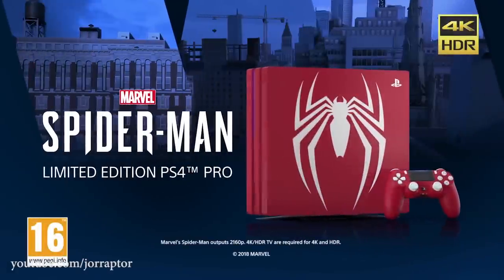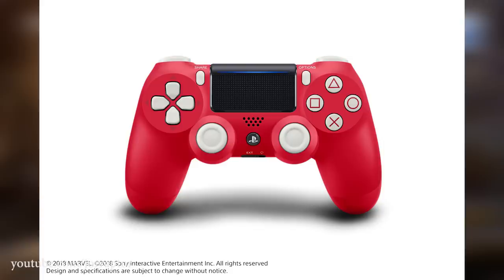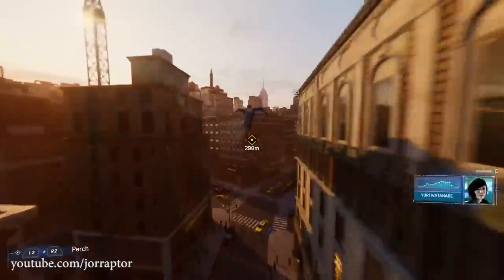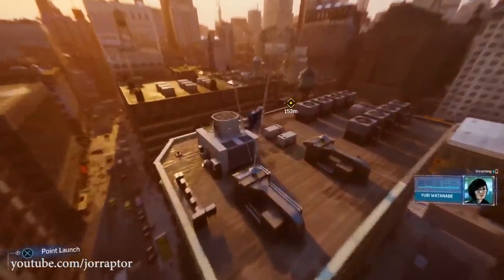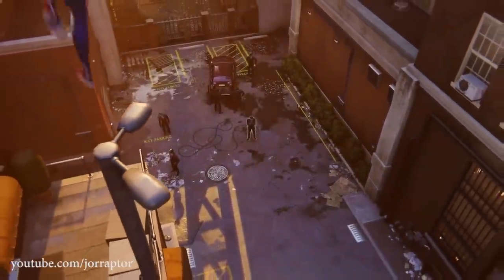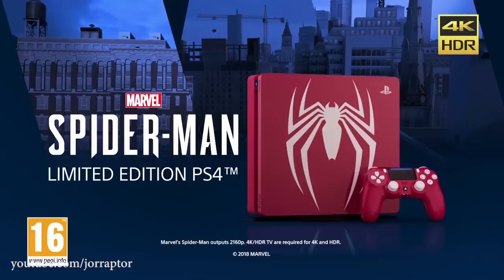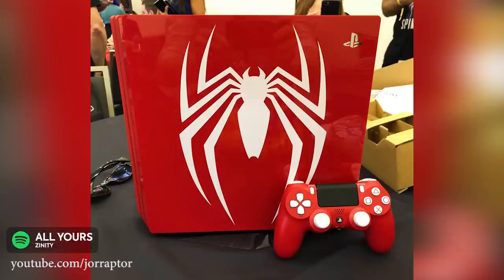Other big news was the red PS4 Pro that was announced, looking really great with the white spider on it. We also got a red controller, and it's going to be on sale for $400 including the game, so that's not a bad deal. We also learned that the game will support dynamic 4K — so it's not as sharp as native 4K, but they use techniques to make your eyes think it still looks as sharp, making it hard to tell the difference. For example, God of War has the same dynamic 4K at 2160p, just like Marvel's Spider-Man. As already confirmed, there will also be HDR support even on the basic PS4, and there's also a regular PS4 bundle with the game and the red PS4.